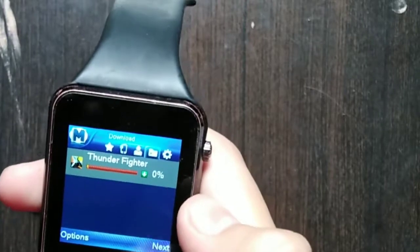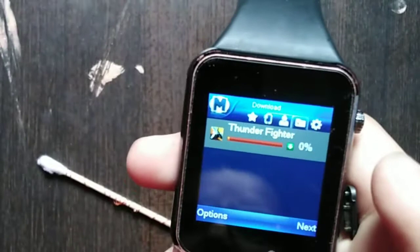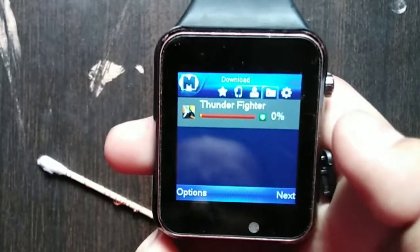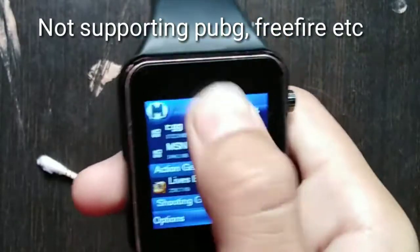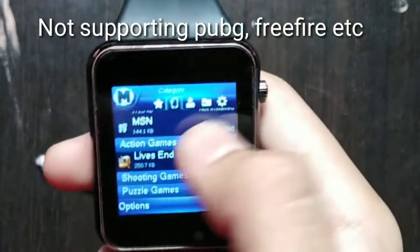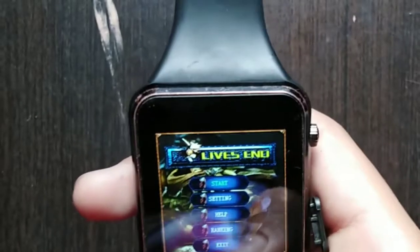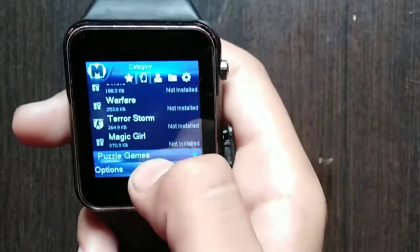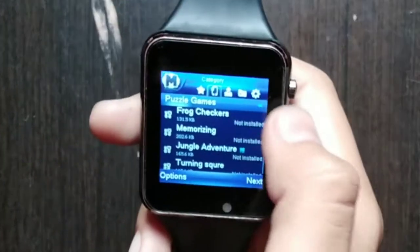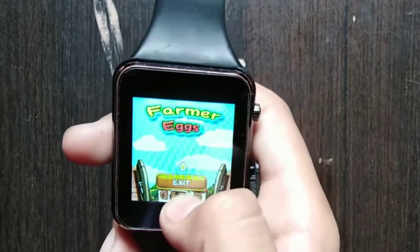There are a lot of games — three types in the first place. I have installed Thunder Fighter game on this smartwatch, but on this smartwatch you cannot play games like PUBG etc. In the game menu you can get all kinds of games: slicing games, super games, console games, and many more in this Game Center or app store. I have also installed Farmer Eggs application on it.